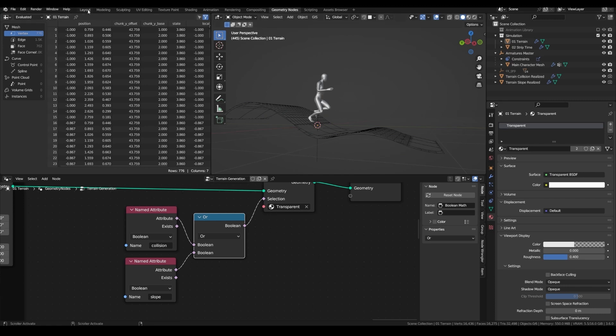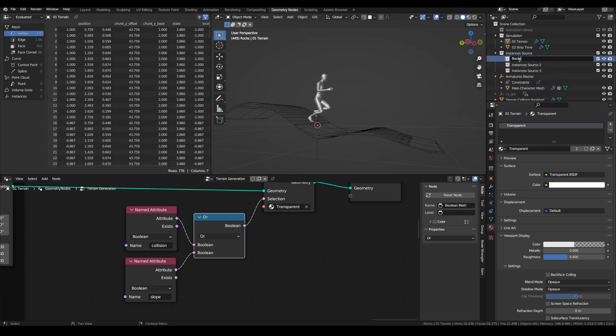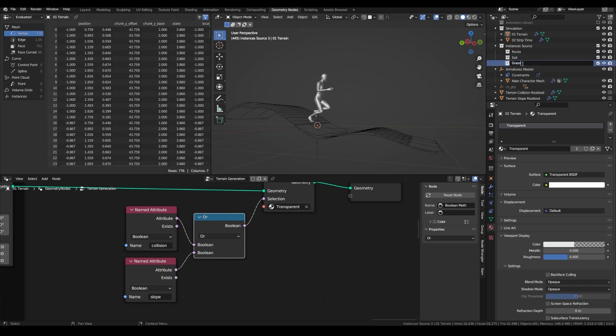Now let's really start with the terrain. Add a new collection and name it Instance Source. We start by making three types of objects: rocks for the underground — sorry, for the top of the ground — and finally a first type of grass.